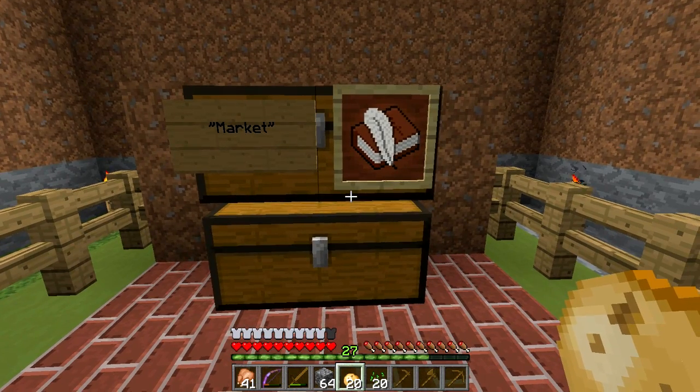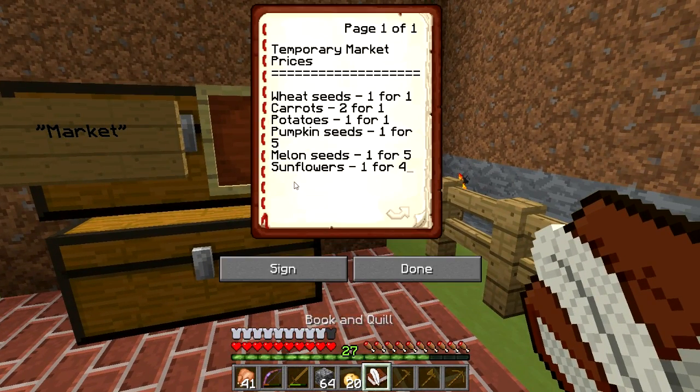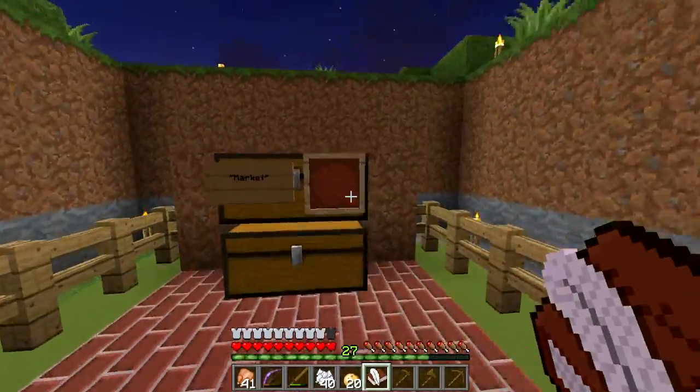We got our seeds. I forgot to put the fertilizer price in the book — I had to make another one because I accidentally threw the first away. Fertilizer is two-for-one: the first number is the item quantity, the second is how many tokens. We spent 40, so we have 24 left. Let's spend 20 on fertilizer and get 40 of it, leaving the book here.